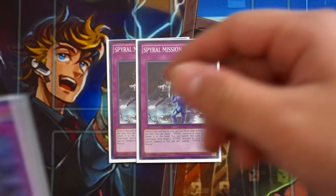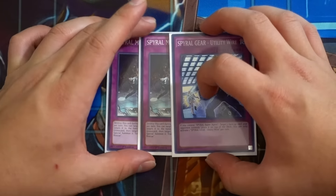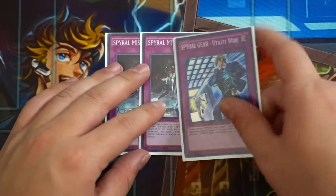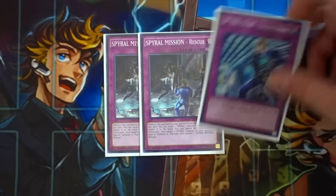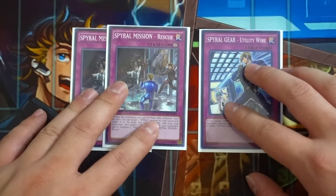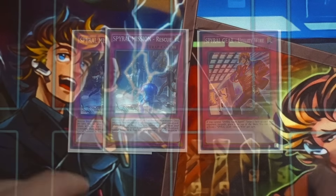Rounding off traps: double Spyral Mission Rescue and one Spyral Gear Utility Wire. Quick Fix gives you access to Utility Wire - you usually make a board with Sleeper and set this, and you're basically winning that game. Utility Wire also helps extend your combo plays.